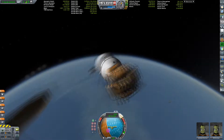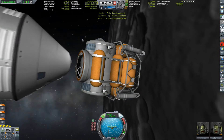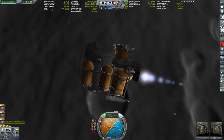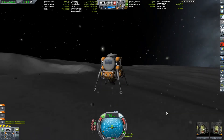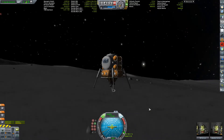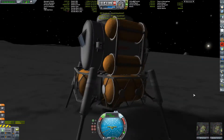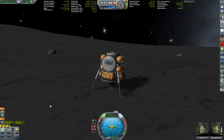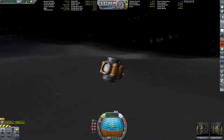The docking ports on this mod have the ability to dock to the small and medium sized docking ports. The only thing on this lander that you can see that's not part of the mod are the legs and the engines. Everything else is part of the mod — and that's actually just two pieces for the mod: the tank below and this little craft here.